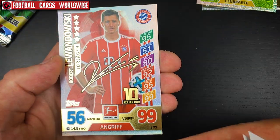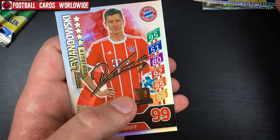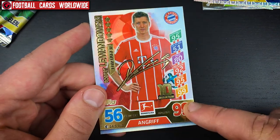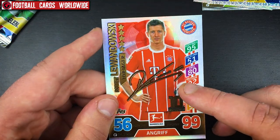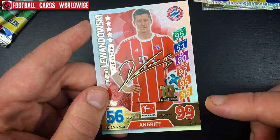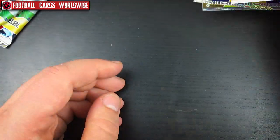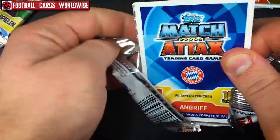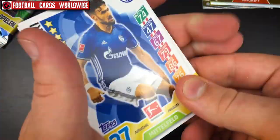Then we have the club badge of Hertha Berlin, and a Torjäger card from the 10th collection — Robert Lewandowski with a 99 rating. That's a really good rating. The highest you can have is 101, reserved for the 100 Club. If you're not in the 100 Club, you cannot get better than 99, so this is actually pretty good. I hope we can get a 100 Club in our packets, but you have to be very lucky.